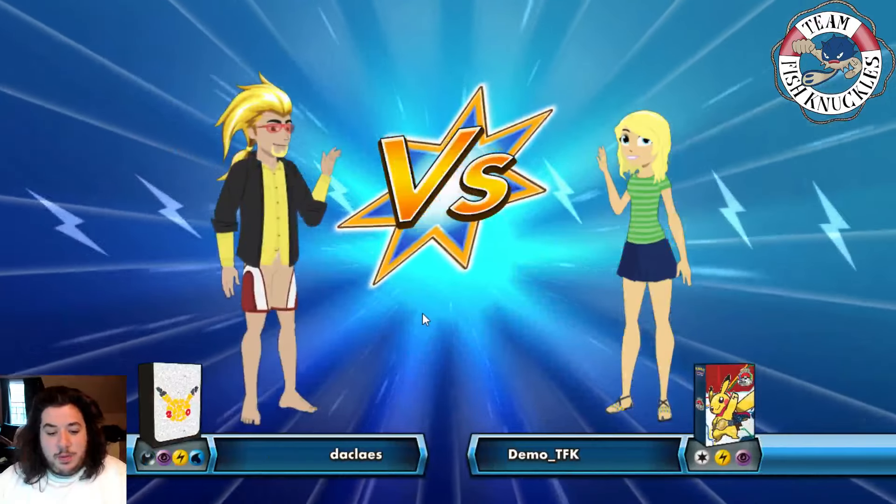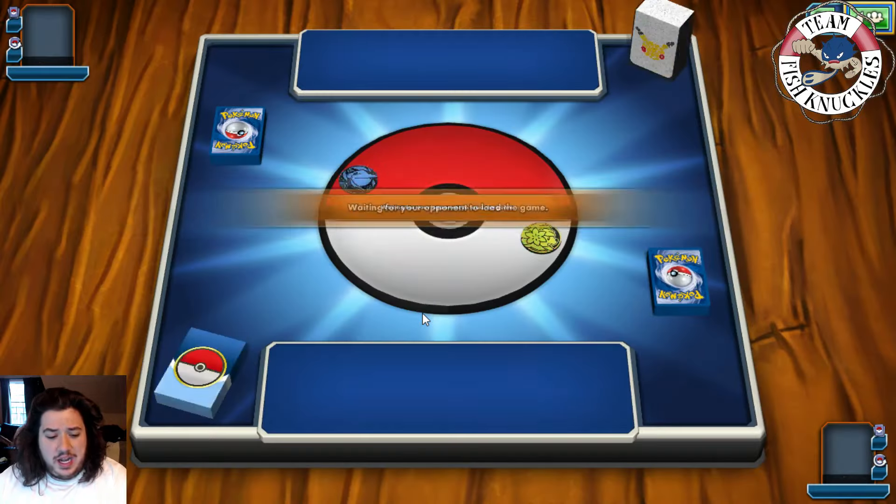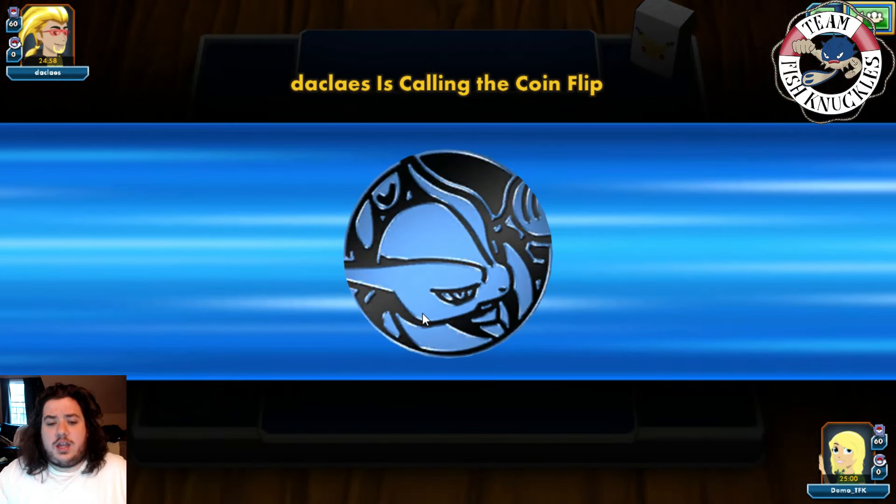Alright, our opponent is playing a dark, psychic, lightning, and water deck — not 100% sure what this could be in Standard. Maybe it's Garbodor; the water is throwing me off. We are playing the Raichu Golbat deck and I'm excited. If it is Darkrai/Garbodor we can hit for weakness, so we don't have to worry too much.